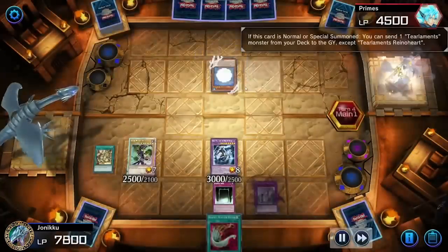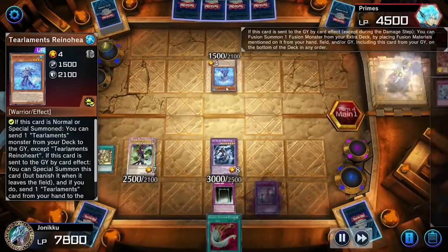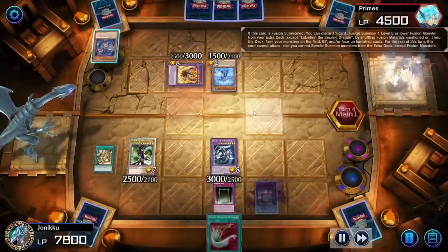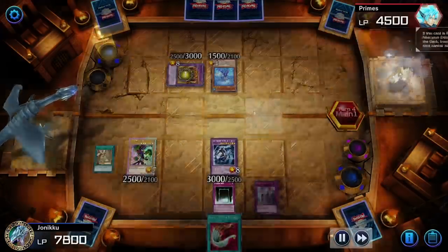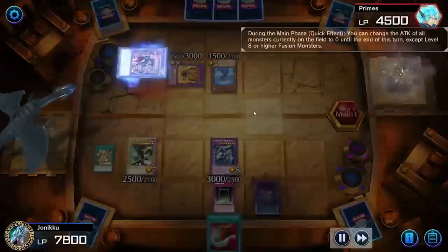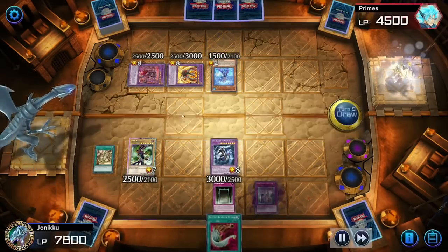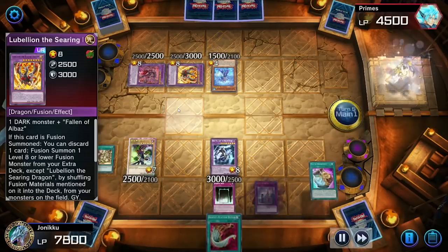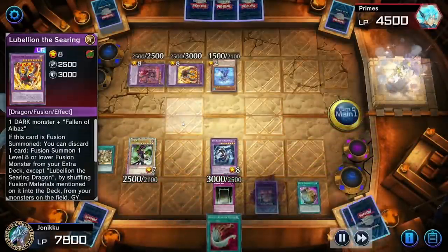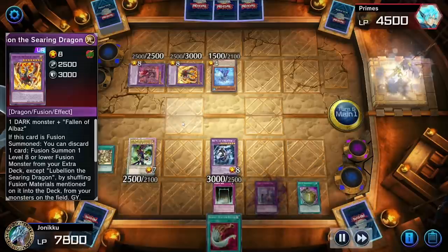My opponent cannot destroy my spells and traps. Branded and T-elements — y'all are getting wacky, you know that? I don't know why my opponent summoned Despian — I feel like this player just had no idea what Eternal Soul did. I can't get past 3000 defense so I had to get a little wacky and do some weird stuff. I didn't get Skill Drain by the way because there's no point.